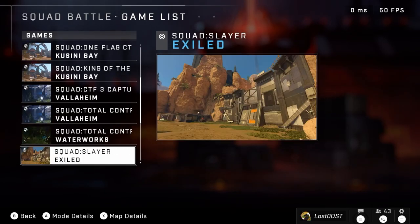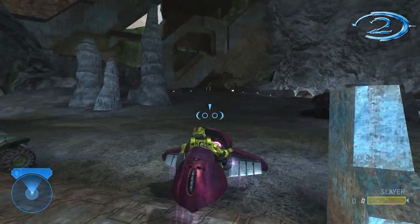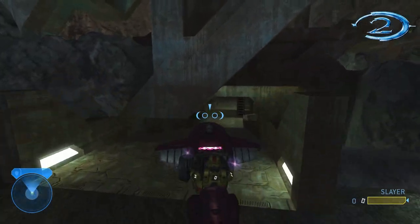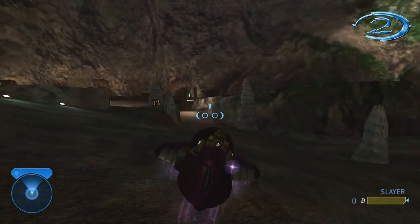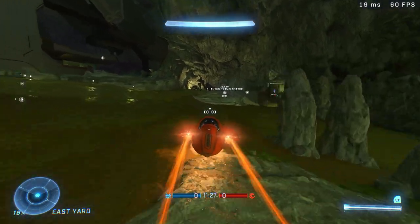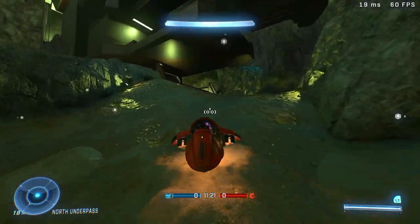This time we got two new maps: one from Halo 2 and the other from Halo 4. The first of the two maps they added is Waterworks, which is a map from Halo 2. This is the map where you're underground in a massive giant cave — it's a very cool, unique setting. And now that map is in Halo Infinite.